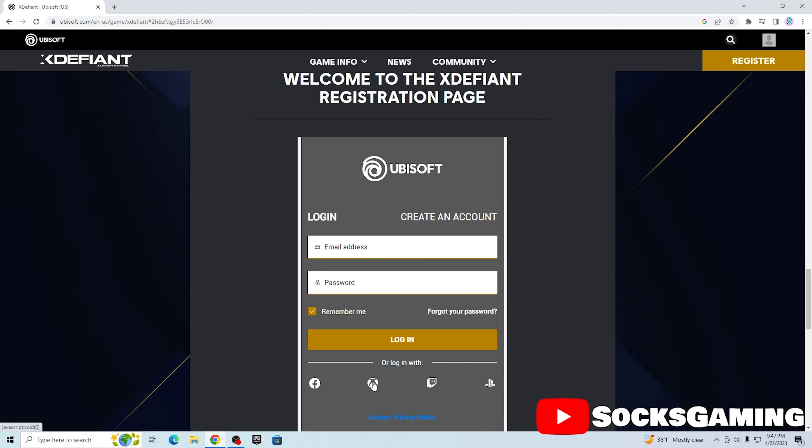I'm on PC right now so I'm going to connect to Ubisoft and press 'Register.' It's going to ask me to create an account. I think I already have a Ubisoft account so I'm just going to hit 'Login with Xbox' and skip to this part so I don't give my info away.